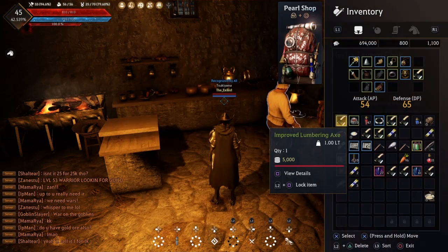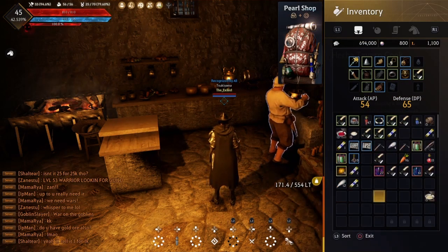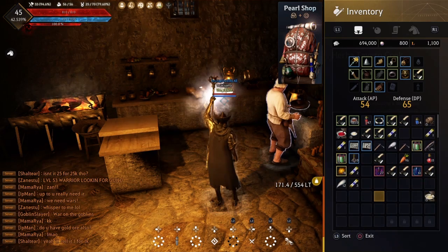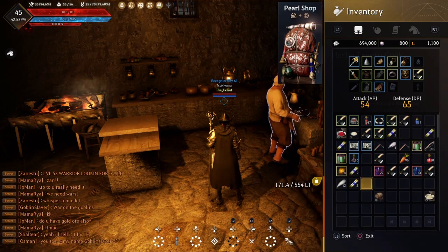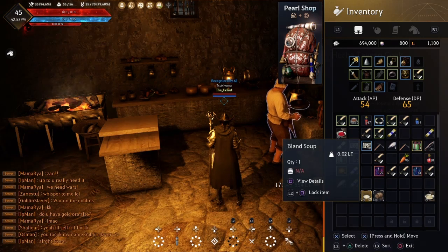Next, go into your inventory. Make sure nothing is sorted or unsorted. You want to take the keg and the bland soup, put them next to each other, and then press X.